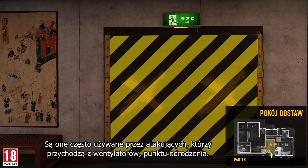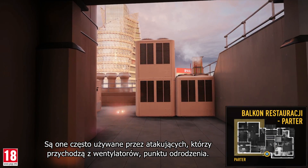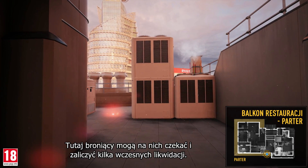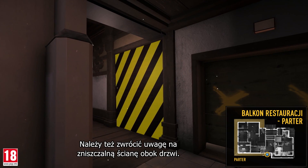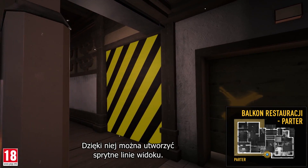Take note of this door. It's often used by attackers who come in from the ventilation unit's spawn point, so defenders can wait for them here to get early kills. You'll also want to pay attention to the destructible wall next to the door — you can create some sneaky lines of sight through it.